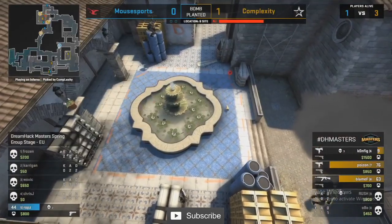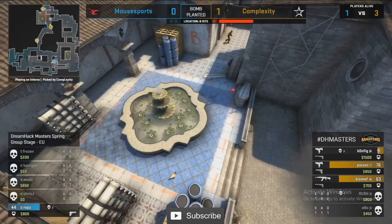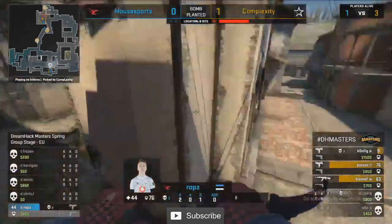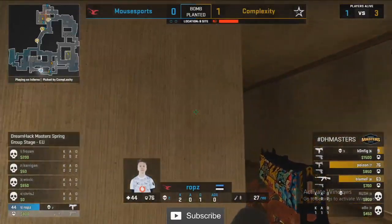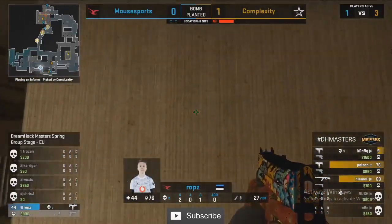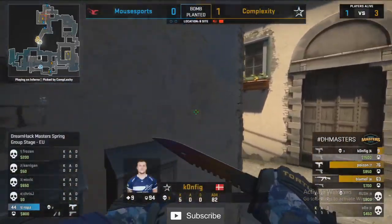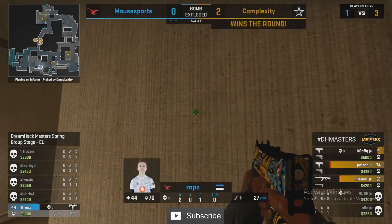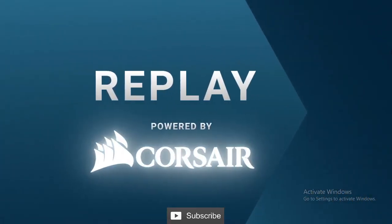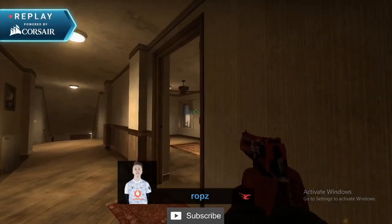There's so much util for Complexity — they lose Obo in apartments after throwing a volley of utility towards B. That close wall smoke and the CT smoke — Mouse Sports don't do anything, it goes silent, and Complexity just recommit. They wait 10-15 seconds for Mouse Sports to realize they could be anywhere, then resmoke coffins and burst into the bomb site. Another strong round for Config with three kills, considering he was down to nine health in the opening seconds.